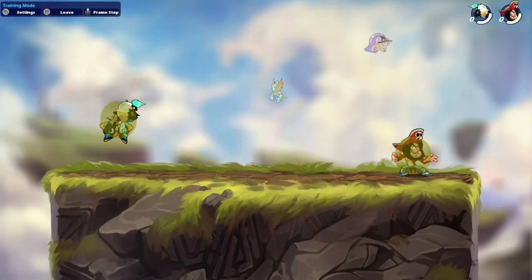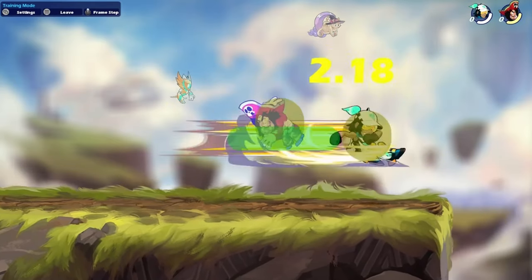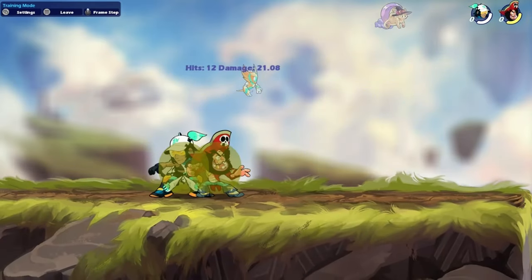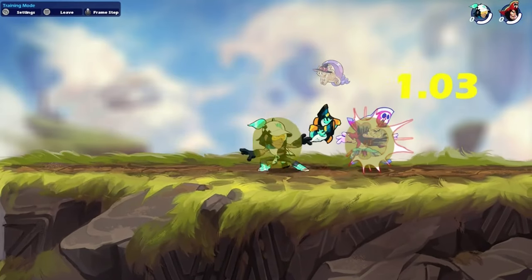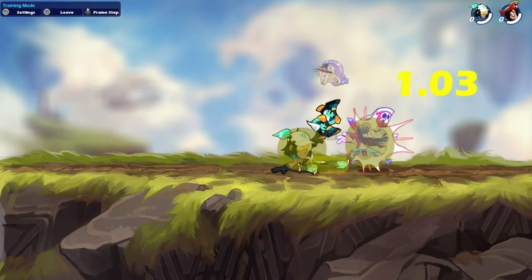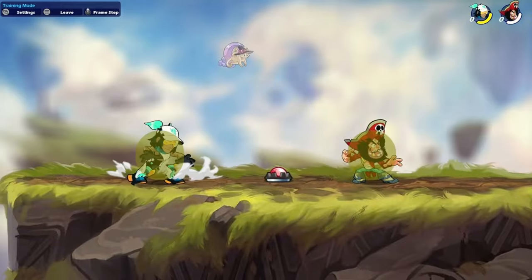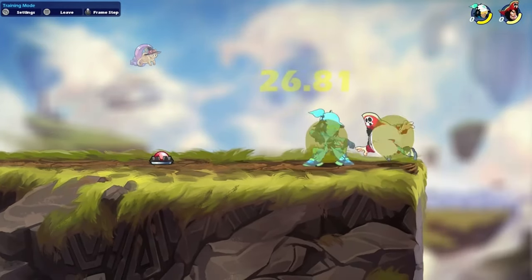All of her battle boots have this true combo variation. All her battle boot signatures have this. Here it is for the side sig: falling item throw, d-light, side sig. These are all true combos — this is insane.